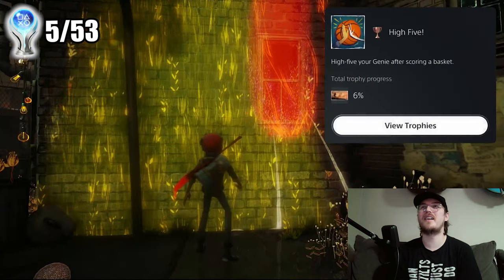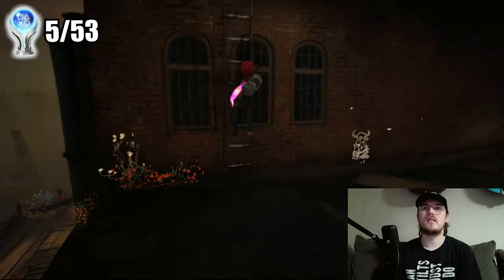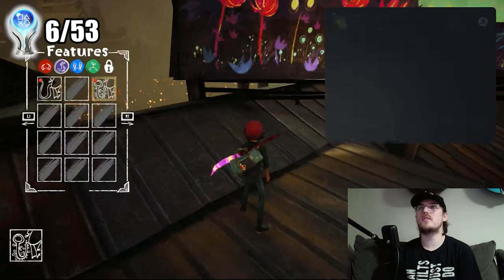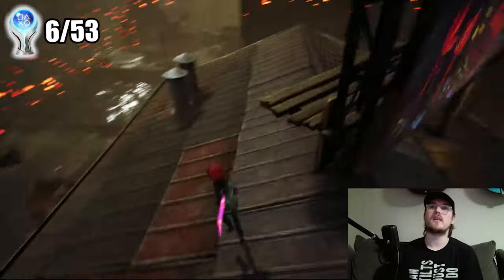High Five trophy: high five a genie after scoring a basket. Choices, Choices trophy: collect five flying genie body or feature pages — that's quick. Stunning Landscape: collect all the landscape pages in a level. Max amount of features.